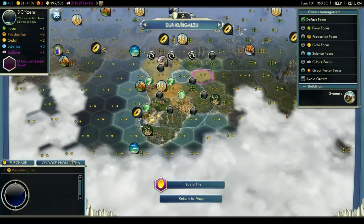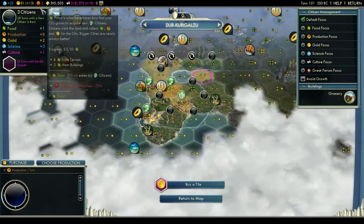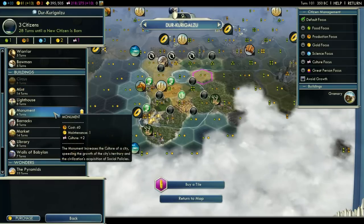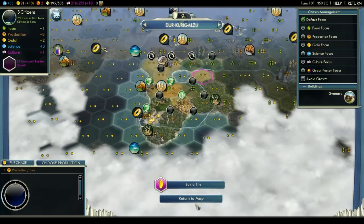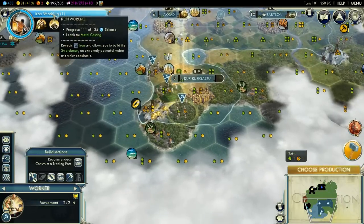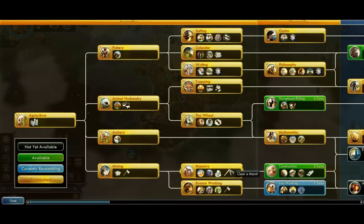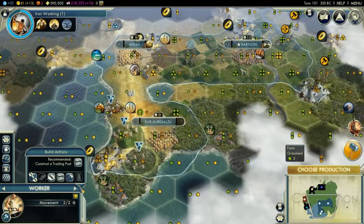Let's check Durukurigalzu — I believe we just finished the granary. Again, minus 2 unhappiness there, not the best. We can get the Monument in 4 turns. Walls of Babylon — now that we got Masonry, that just gave us the Walls of Babylon. That will be very useful on Akkad and Babylon — make them very hard to actually take.